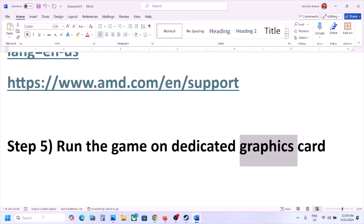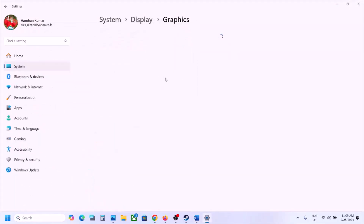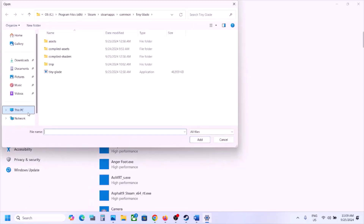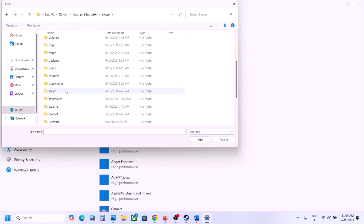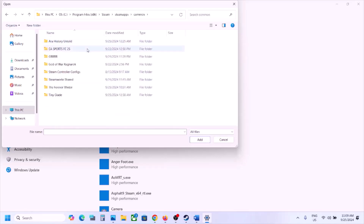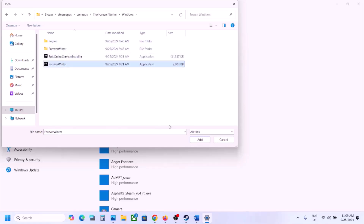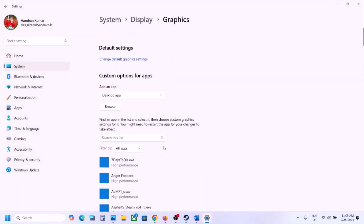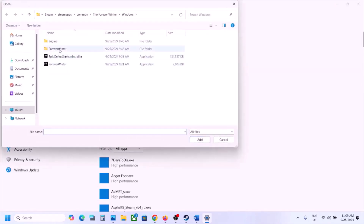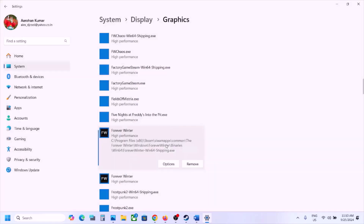The next step is to run the game on the dedicated graphics card. Type Graphics Settings in the Windows search box, click on Graphics Settings, click Browse, go to the game installation folder — C drive, Program Files, Steam, steamapps, common, game folder, then Windows folder — select the game EXE, click Add. Once added, click Options, select High Performance, and click Save. Again click Browse, open the ForeverWinter folder, Binaries, Win64, select that EXE, click Add, select High Performance, and click Save.